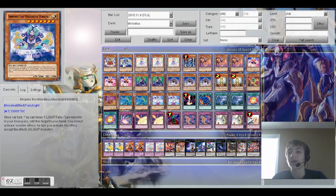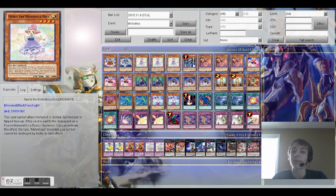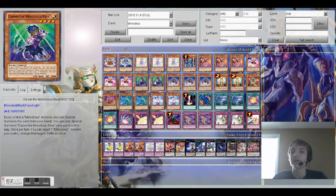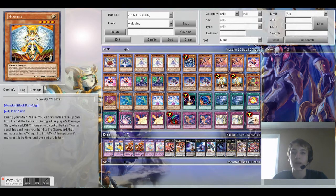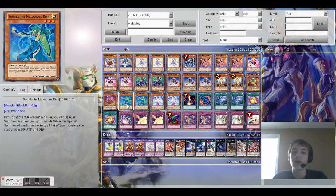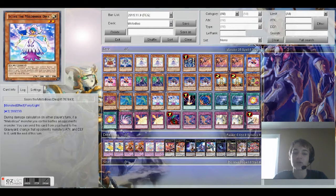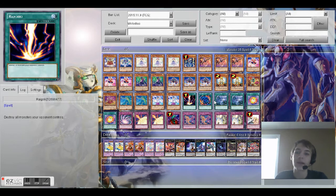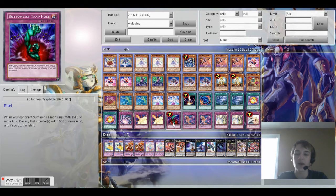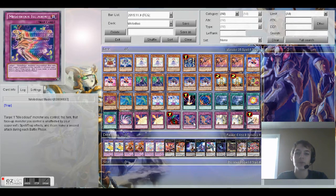We have one Rosarta, one Chapina, three Opera, one Thunder King Ryo, three Aria, three Solo, two Cannon, three Soprano, two Honest, one Tam Tam, one Serenade, two Sonata, and two Score. For the spells: one Raigeki, one Poly, two Twin Twister, and two Fortissimo. For the traps: one Timespace Trap Hole, two Stormy Mirror Force, one Balmose Trap Hole, two Melodious Illusion, two Psalm Notice, and one Psalm Morning.